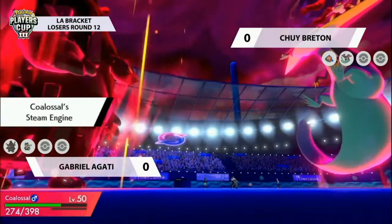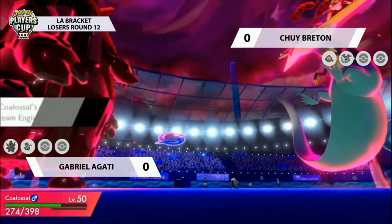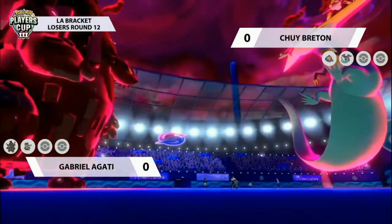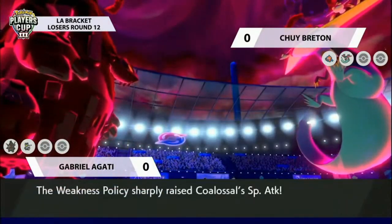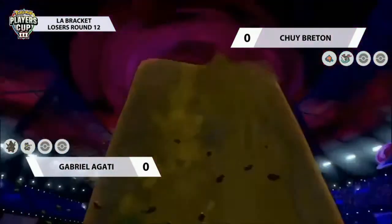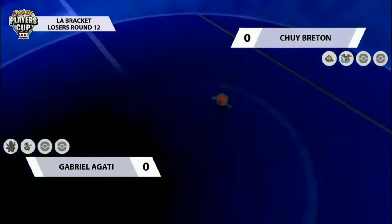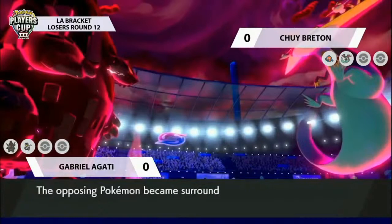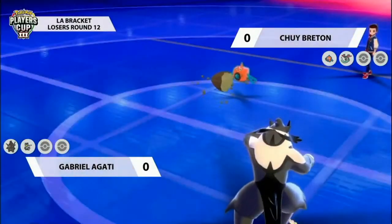You can see it happening though — the Aqua Jet has connected. There's no sun in the sky, so it does deal a considerable amount of damage, which is something Gabrielle has to have in his calculations. The G-Max Volcalith connects down onto the opposing Rotom, dealing a huge chunk of damage, and of course it will set up the rocks for those residual effects starting to chip away at the end of every turn.